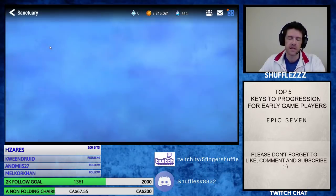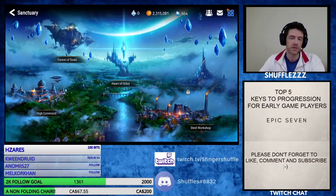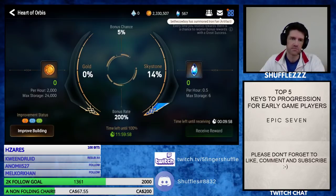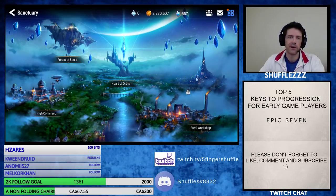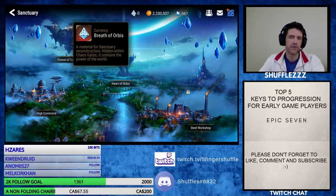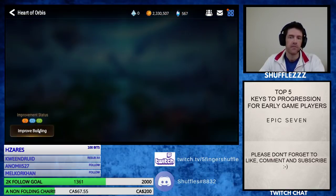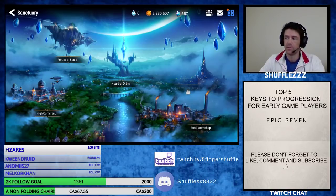Starting at number five is going to be the Sanctuary. This is super, super important. Sanctuary is one of the places where you can get a lot of free resources. During the tutorial, they make you come in here and make this building, but they don't really tell you much about how it works or what priority you should set each building. All you know is that the Breath of Orbis are super valuable and super rare.